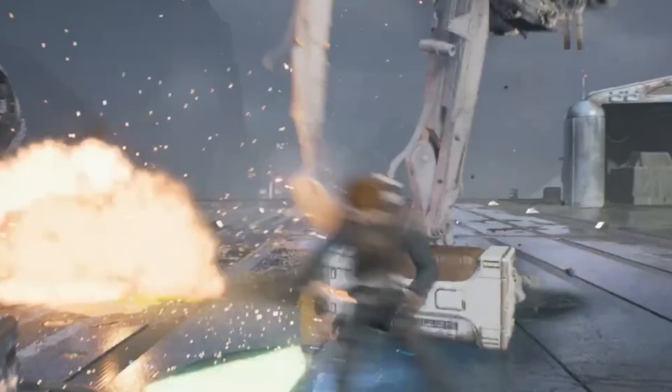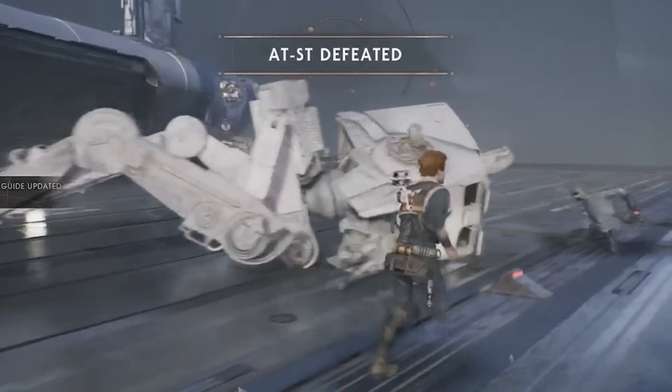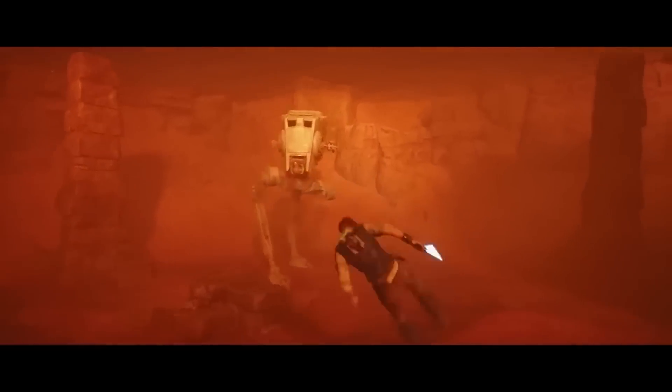In the first game, Fallen Order, after the AT-ST fell over and you defeated it, the driver would crawl out and you could stab him with your lightsaber. In this game you can take it a step further — before even taking down the AT-ST, you can get on top and use the force to pull out the driver. Cal is just like ten times more savage in Survivor.